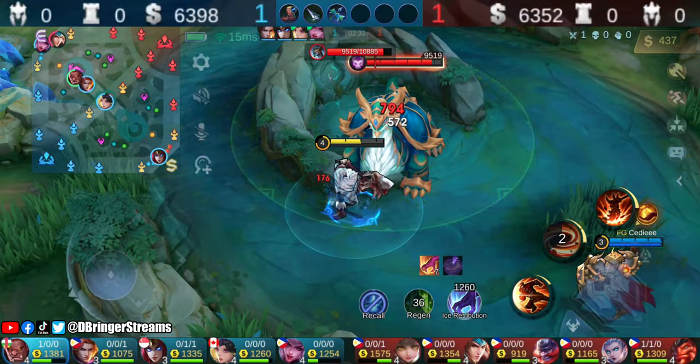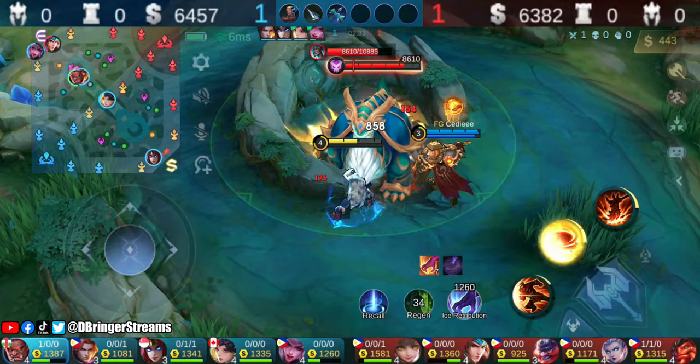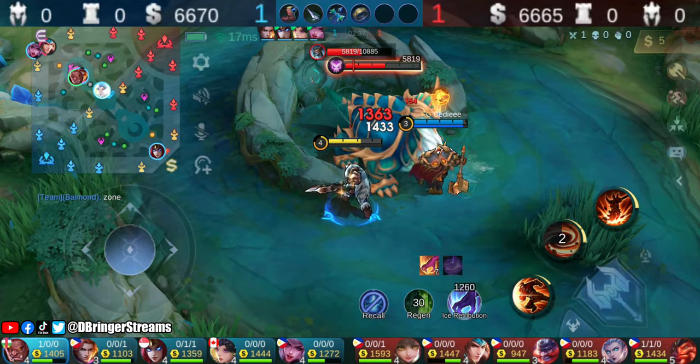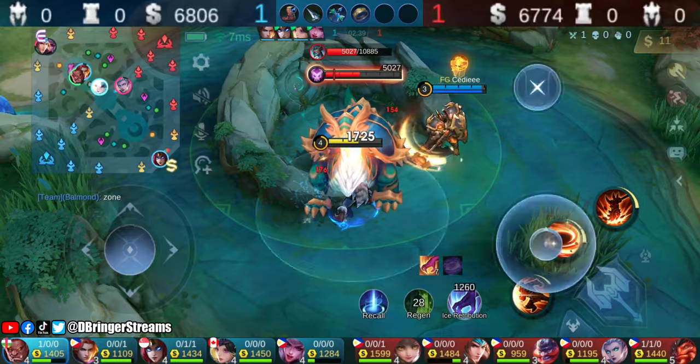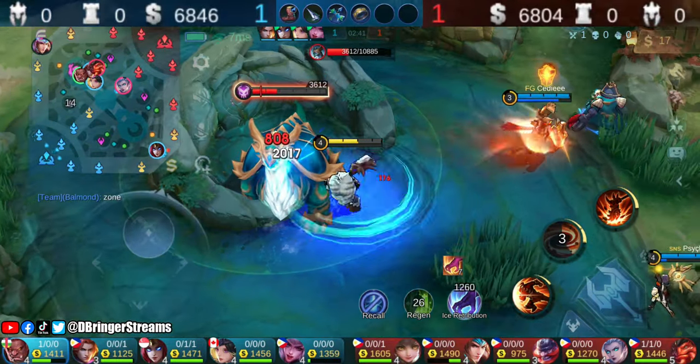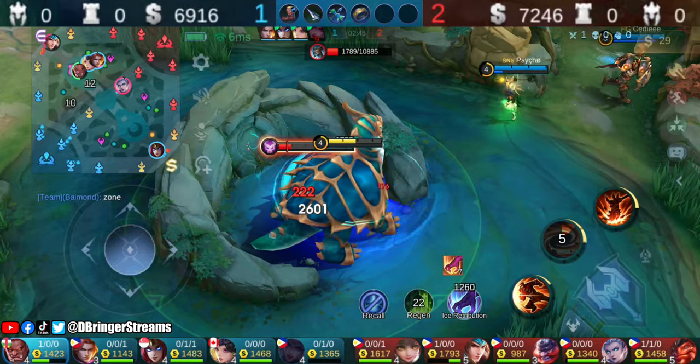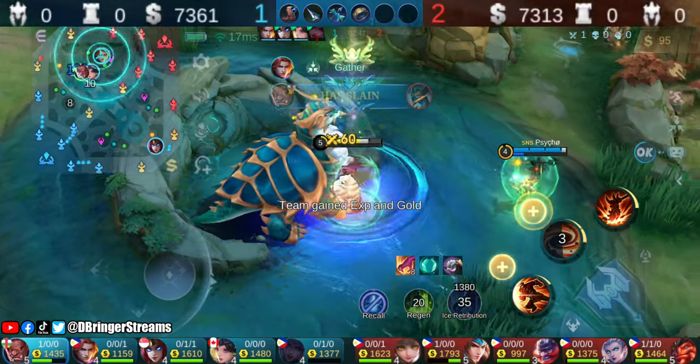When you are playing as a tank roamer, always provide vision when your jungler is taking the turtle. Tigreal should have been scouting the area while we were attacking the turtle. Besides, most tank heroes deal very little damage to objectives. Tanks scouting the area will prove more useful than their very little damage contribution.